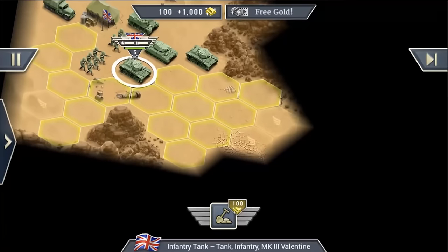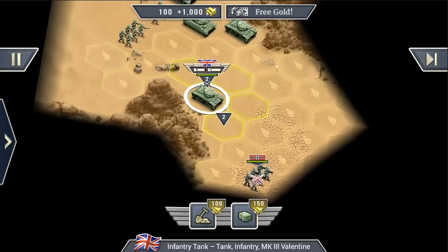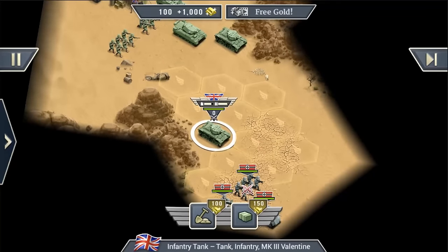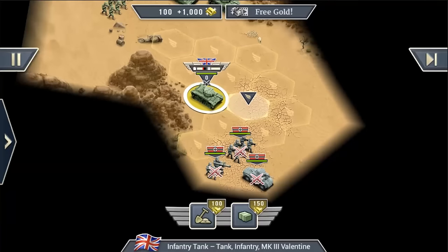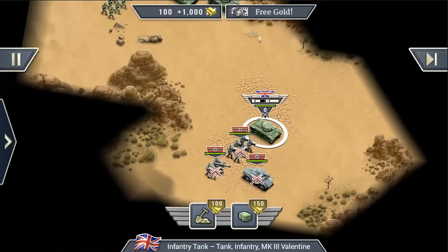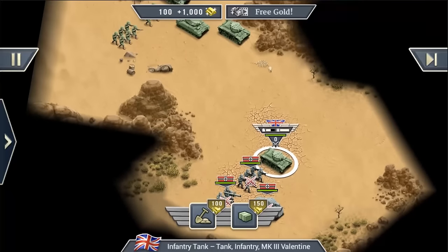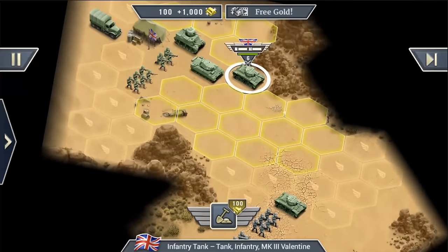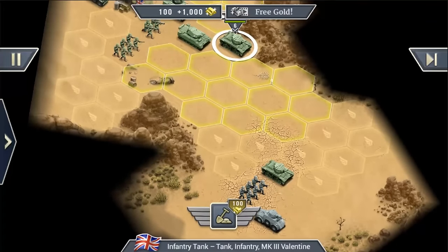Let's move our tanks forward. You can see that I just used up all of my movement points for my infantry tank, but there are still some tiles I can move to. This is the new charge ability, indicated by the wings symbol icon. It lets you move two additional tiles for extra strategic range when positioning or attacking. The twist is it costs a lot of fuel — those two extra tiles cost the same amount of fuel as the six movement points before did. It's costly but very useful, so use it wisely.